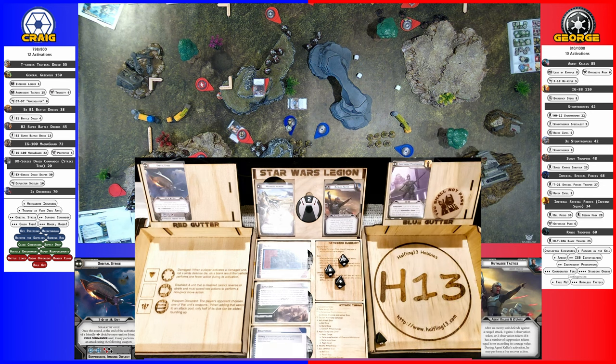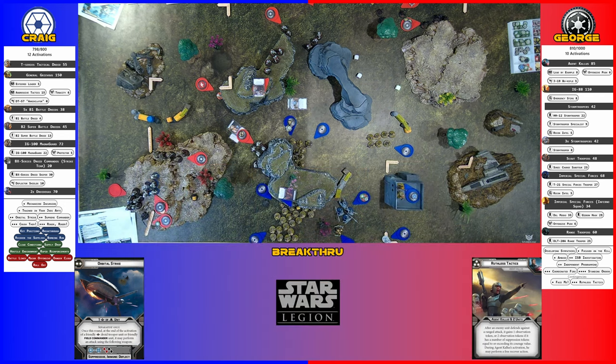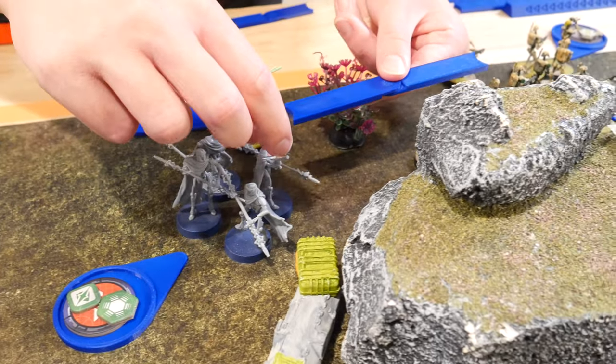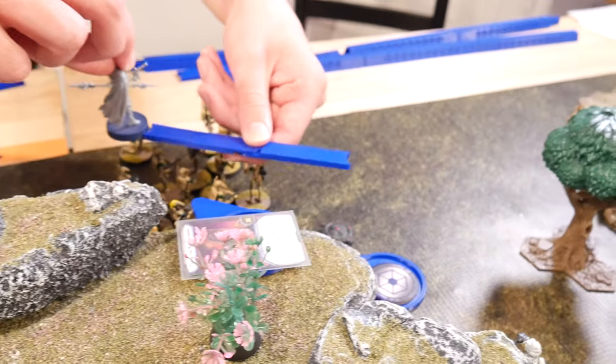Three hits, and then they get also an observation token. They're being looked at. So I'll do the Magna Guards — they'll take a move, and they'll take a second move.